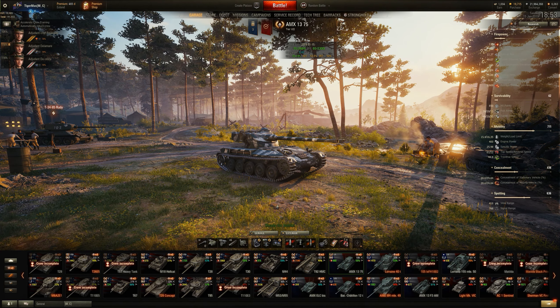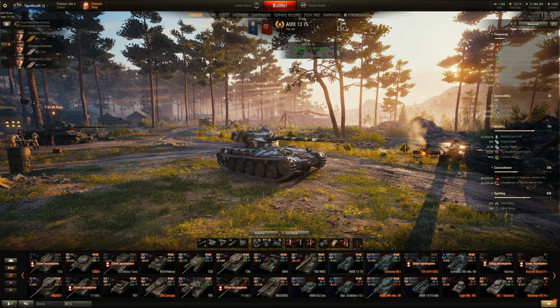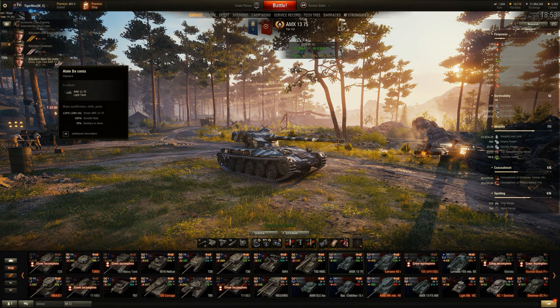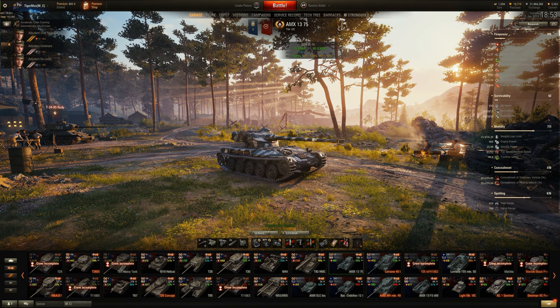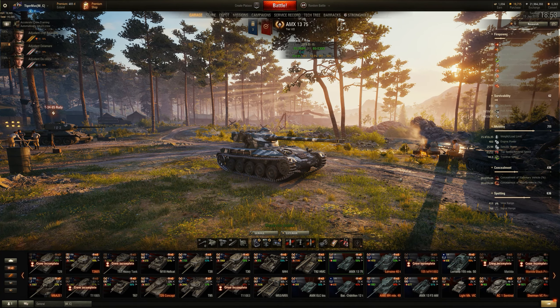Hello and welcome to my channel Mass Attacks. Today we're going to have a look at a battle in the tier 7 French light tank, the EMX 1375. You can see my crew are just onto the sixth sense skill so I haven't got Brothers in Arms activated. The equipment I use on this is vents, vertical stabiliser, and coated optics. Let's have a look at the battle.